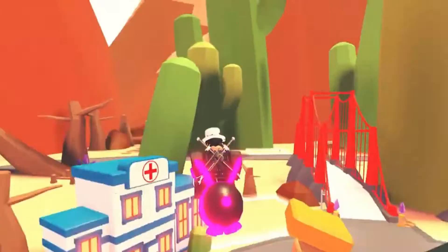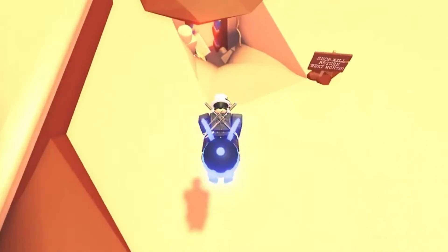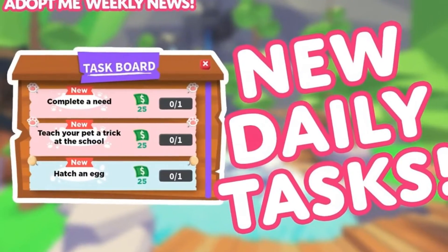After the exciting change of the map from the desert update last week, Uplift Games has chosen to keep things a bit more relaxed this week with a simple yet useful update. Starting Thursday, January 27th, there will be a new daily feature in the game: the task board.